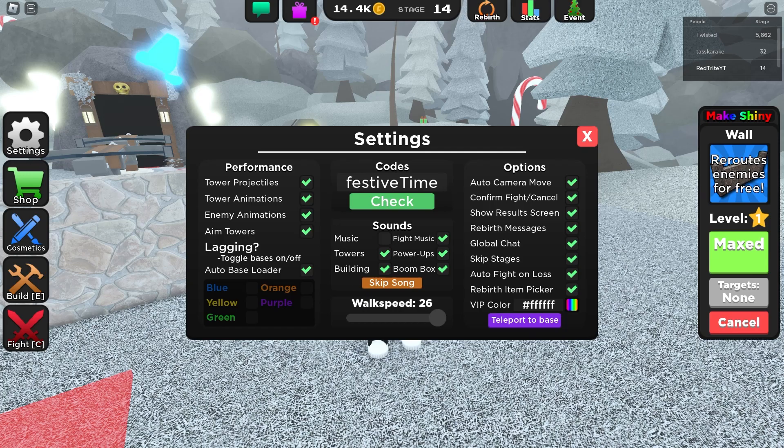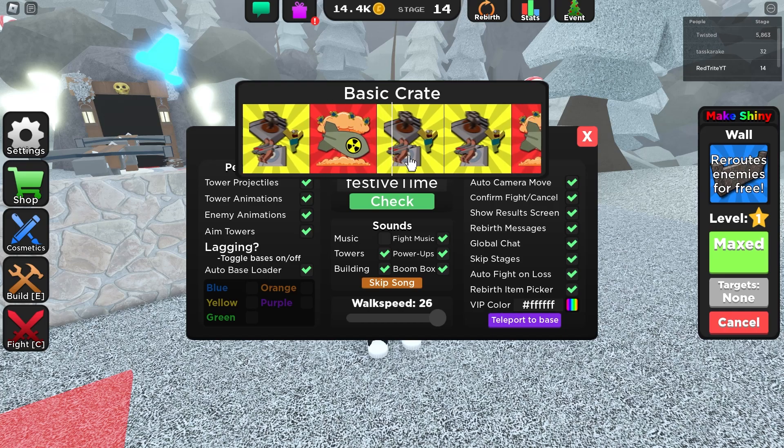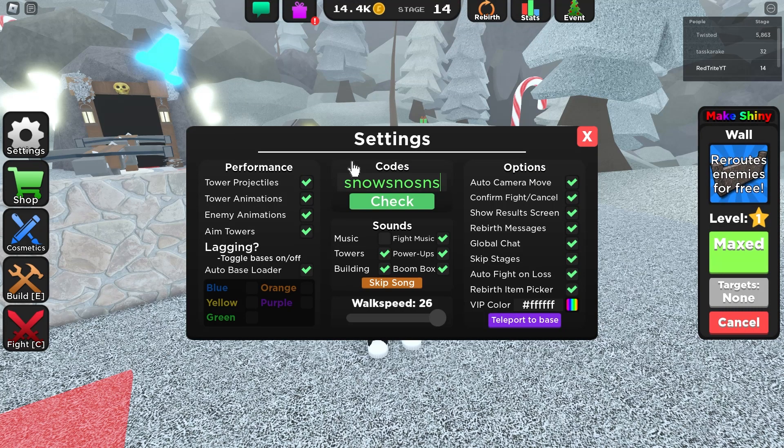The next code is 'festive time', which gives you a free basic crate. Redeem this code for a free basic crate right now. Make sure you subscribe so you don't miss codes like this one.